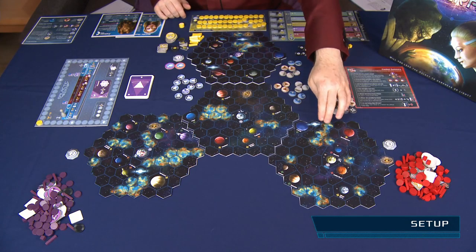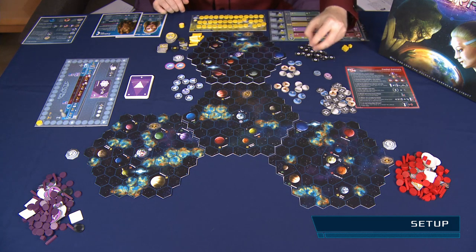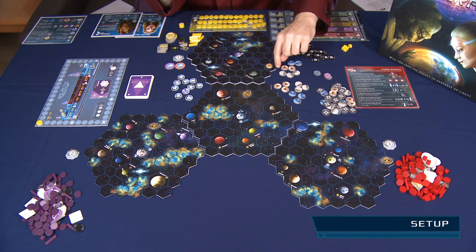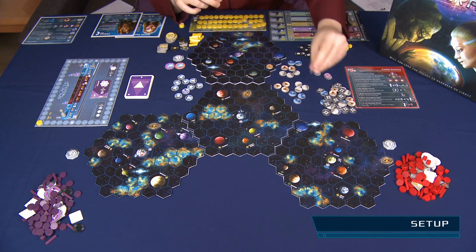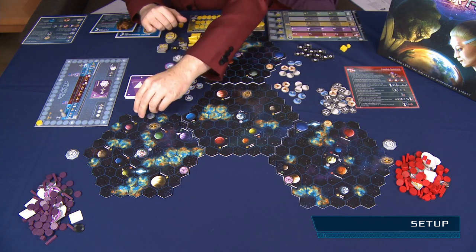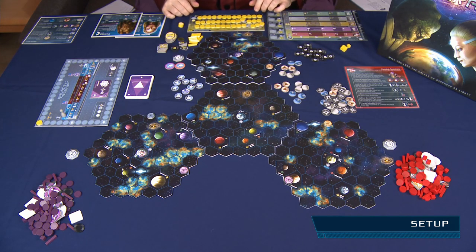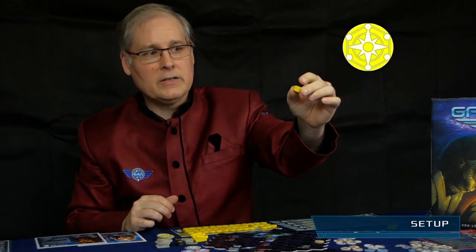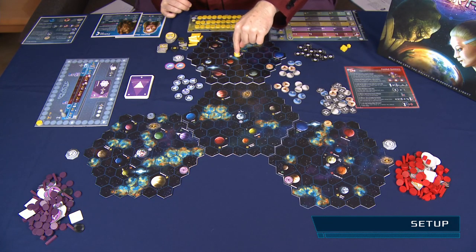If you have gaps between the sector tiles, you will need to place a pair of wormhole counters there. Take one pair of wormhole counters and place them in the middle of the open edge, where the hex with the dot is. In a six player game, you don't have any wormholes. Every player then takes the home star cylinder of their color and places it in the star in the center of their home sector.